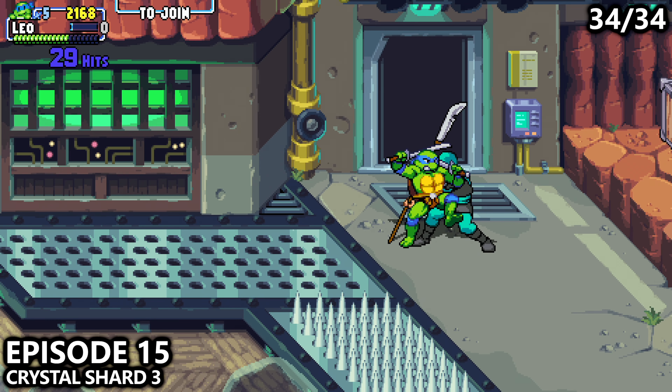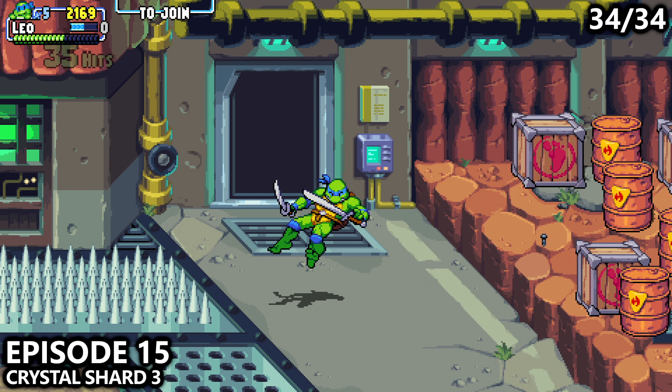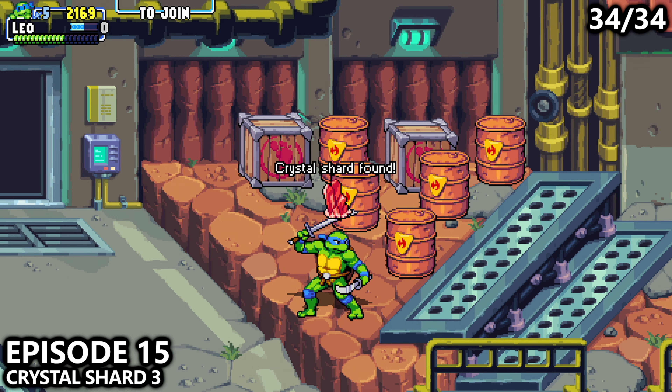In Episode 15, we do have our final collectible, although it won't unlock the achievement or trophy right away. You'll reach this spiky area, a couple of enemies will come out the door, and in this box right here you can find crystal shard number three. There is one final step.